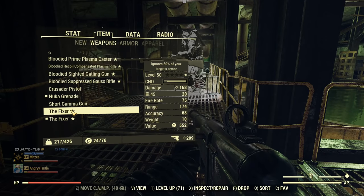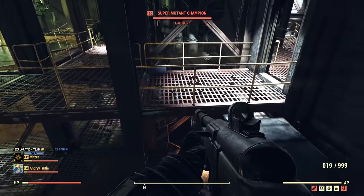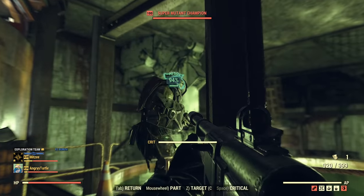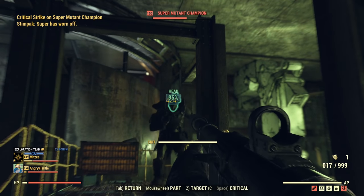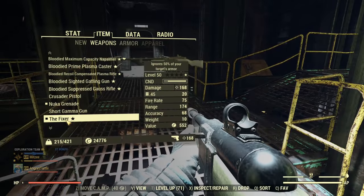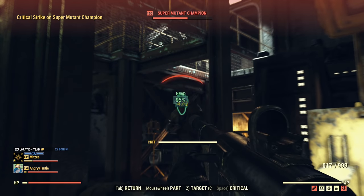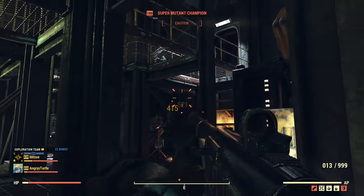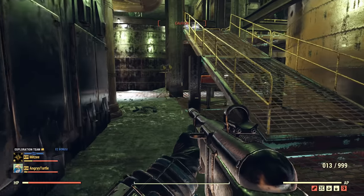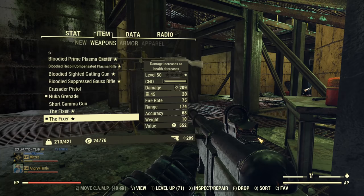Now adding critical damage to the mix. Swapping back to anti-armor, keeping the same order. First shot without critical — then crit, regular, crit, regular, crit, regular shot — seven shots. Now bloodied: regular shot, regular shot, crit, regular, crit, regular, crit, and regular shots — the same. It's so close that only this very specific sweet spot situation helps a little. The criticals are doing enough damage that the difference is undermined — seven shots anyway.